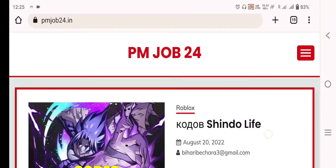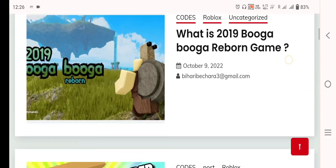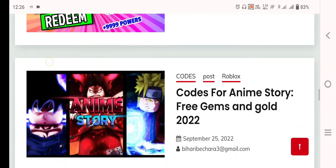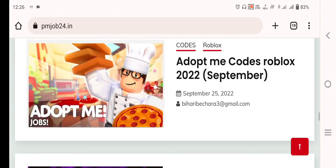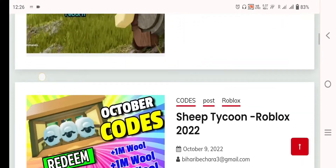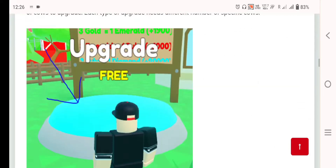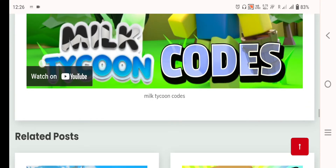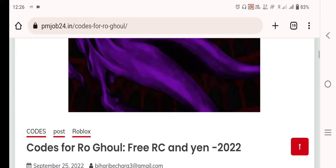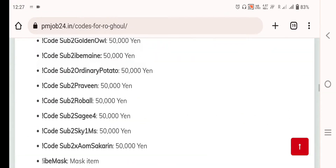I'd like to share something with you — I don't know if you are all following this website pmjob24.in or not, because on this website we are providing a lot of Robux for lucky winners who visit and spend some time there. We mention and update recently official Roblox codes for multiple games. Please visit the website, mention your name and comment with your Roblox ID, and you will get some extra Robux. You will also find recently updated codes for multiple games, features, and tips.